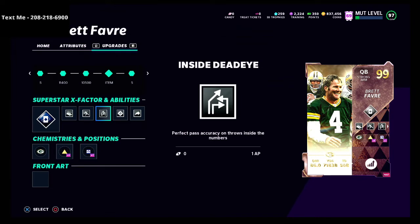To be safe, you could just run with inside dead eye on your guy and it will work — basically giving you perfect passing accuracy on the run, really any way you want to slice it. But the real power of this stack is using sideline dead eye in combination with inside dead eye. Pair those two abilities together and your quarterback will very very rarely miss a throw. These are great abilities especially for pocket passers. At just 1AP each, that's only 2AP total for perfect passing accuracy.